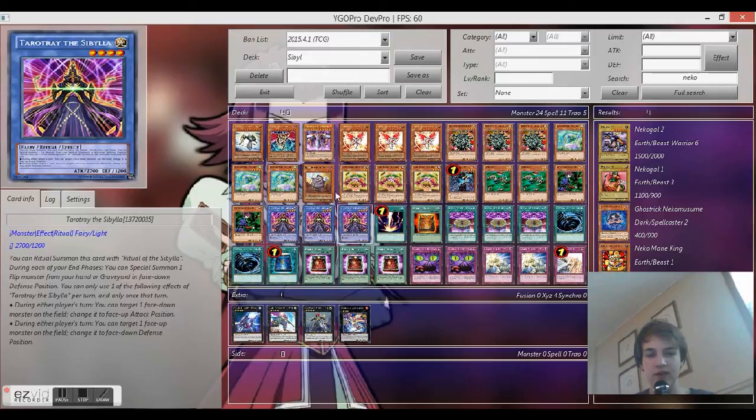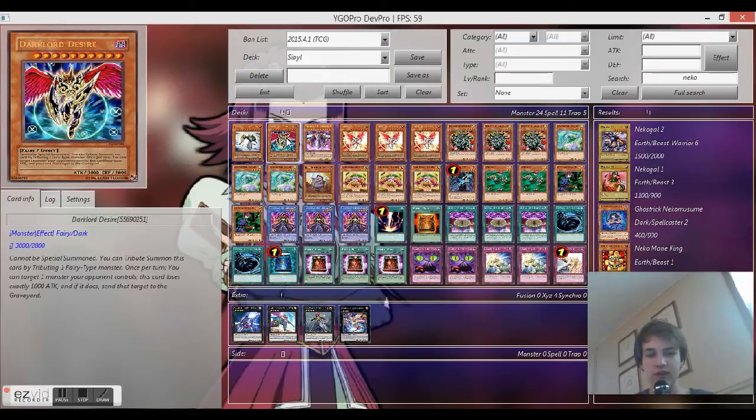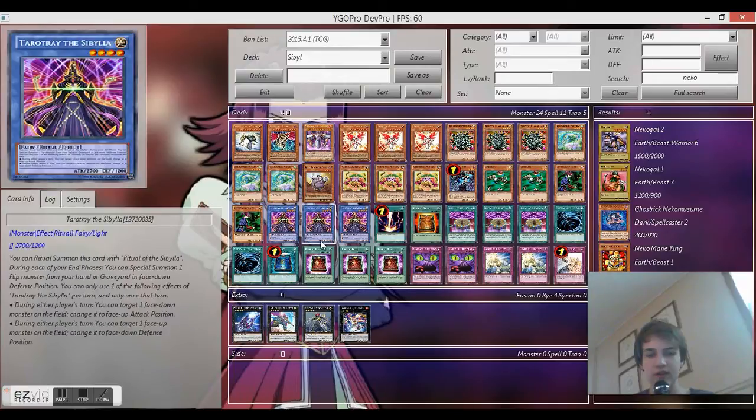You use cards like Book of Eclipse, Book of Tayu, Book of Moon, and Tarot Tray to abuse their effects — flipping them up and down.